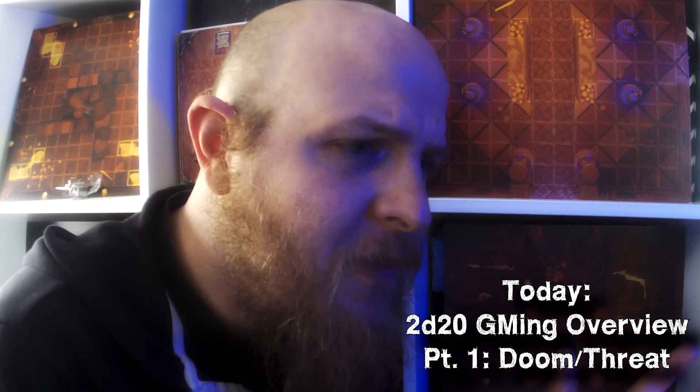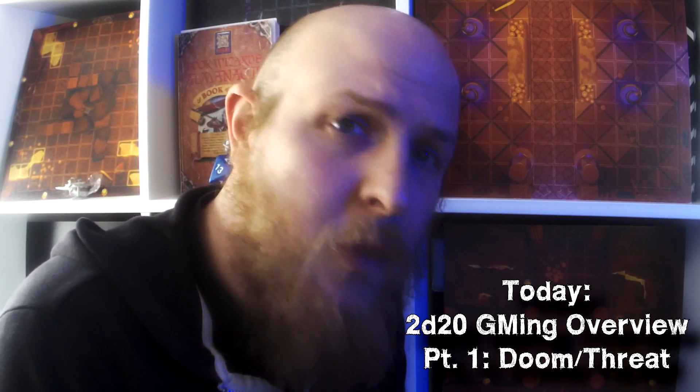This is going to be the start of a journey, a tutorial — a teaching about GMing in the 2d20 system. The most unique mechanic is that player risk-taking, changes in the environment, and NPC activity all relate to this thing called the Doom Pool, which is a set of tokens that the Game Master has at the beginning of the session and gets from player actions and spends to make things happen. We have a very long thought bubble that's going to explain everything and go into depth.